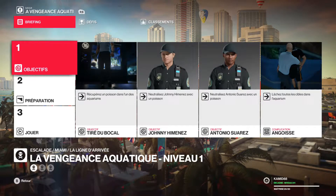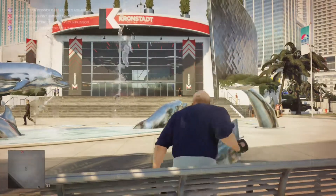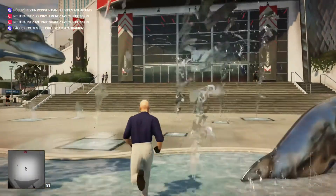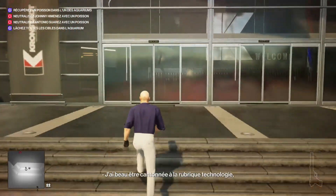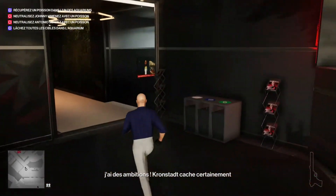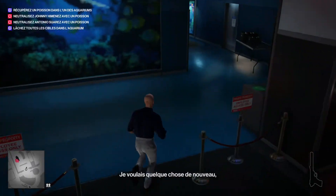Pour cela il faut s'infiltrer dans le bâtiment de Kronstadt, aller vers l'aquarium, récupérer un poisson qui va nous permettre de neutraliser les deux agents de sécurité qui sont à l'intérieur. Et ensuite, une fois qu'ils sont assommés, les jeter dans l'un des aquariums, ce qui va les éliminer bien entendu.